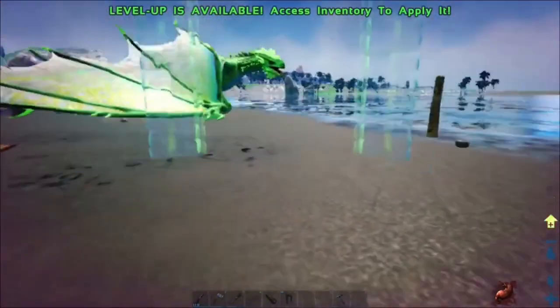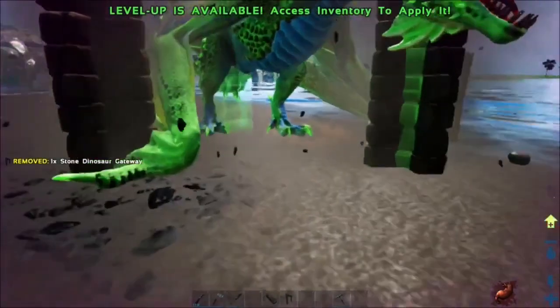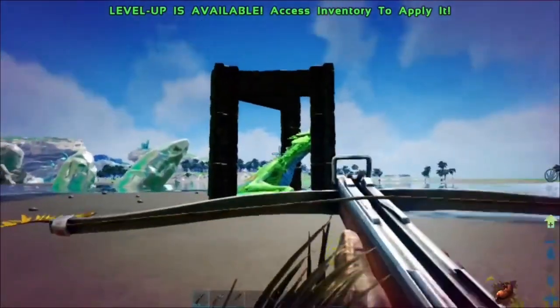Welcome back to Rock Elemental Gaming, and in this video I'm going to show you a Wyvern Trap. This is what you'll need: only two dinosaur gateways. You place them in front and behind its shoulders, and then you start shooting at it, and you knock it out for the Primal Crystal.